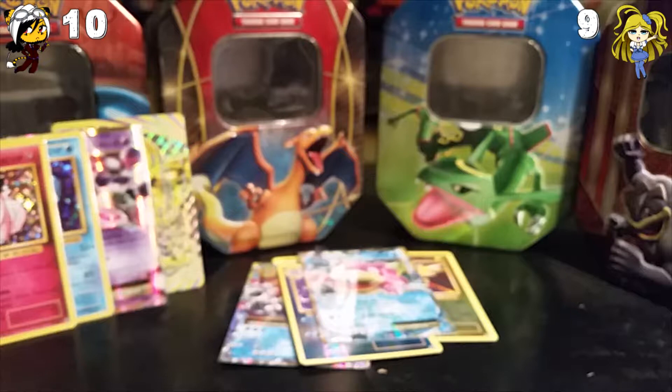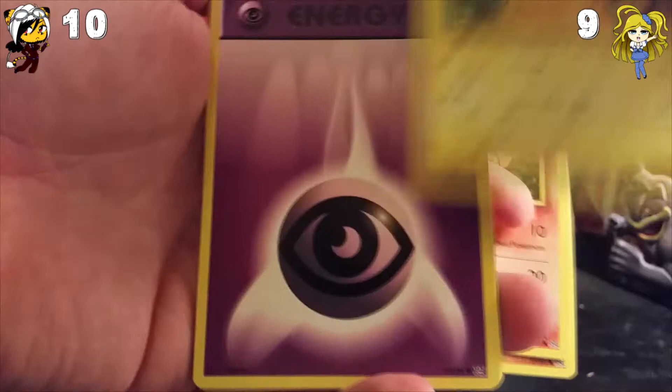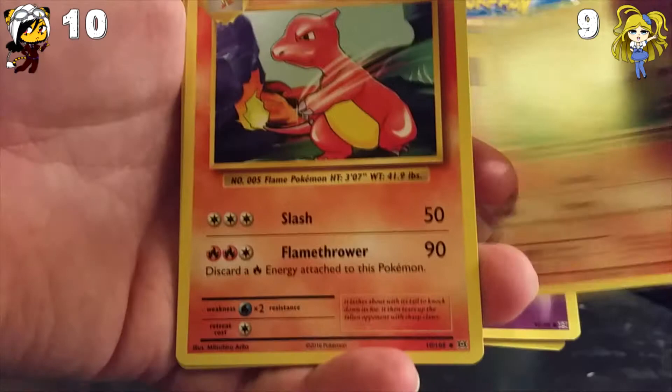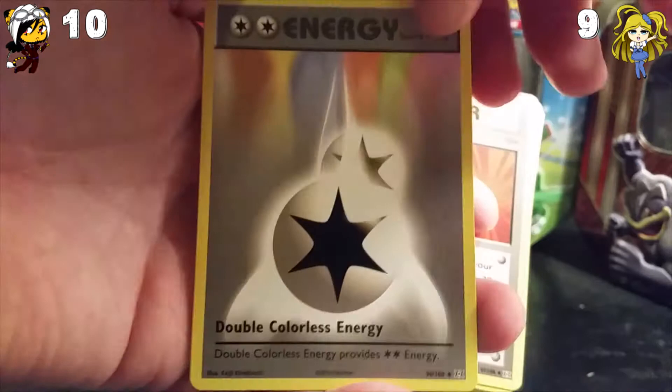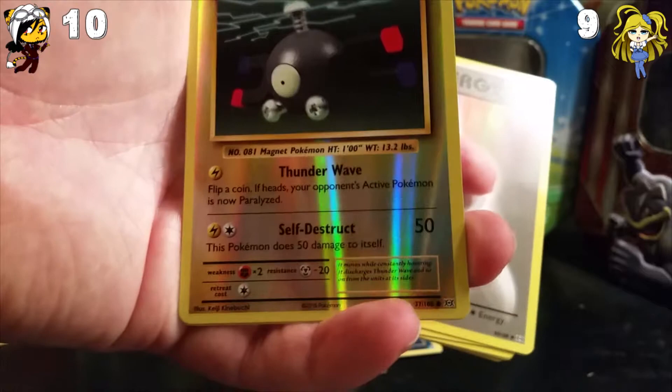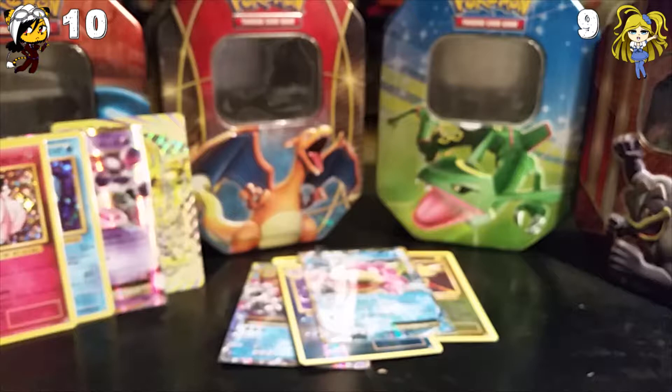And this is my last pack for this part. Charmeleon, Charmeleon, Super Potion, Double Colorless Energy — and that's not a rare anymore, I think it was a rare in the old set. The Reverse Holo is a Magnemite. And the rare is also a Dark Dragonite non-holo rare. So many Dark Dragonites — I believe I got so many in my last booster box opening as well. It was insane. I would think Dark Dragonite is a common card, not a rare.